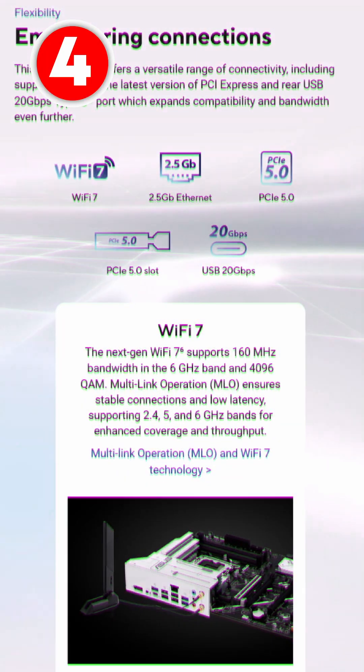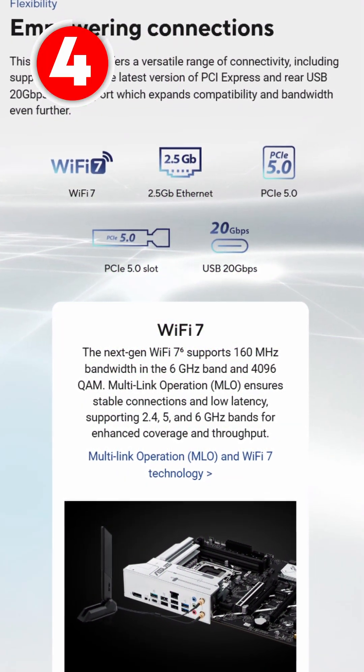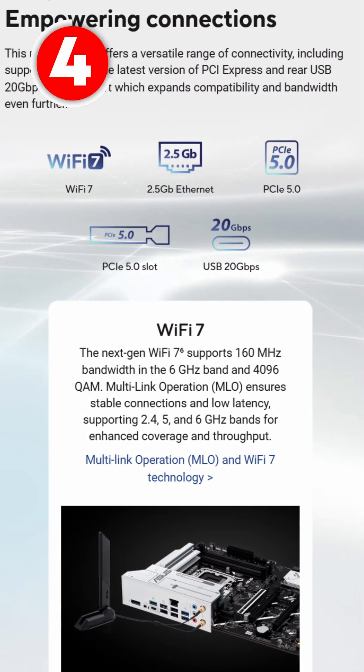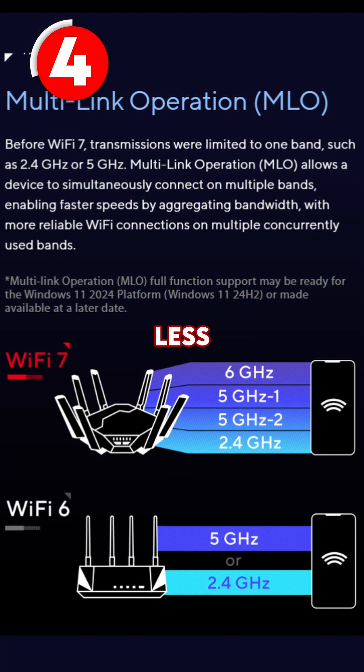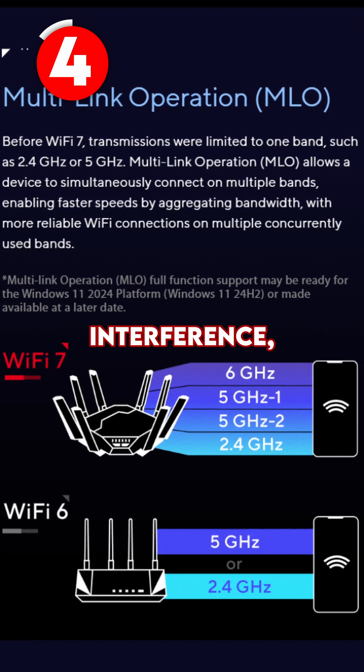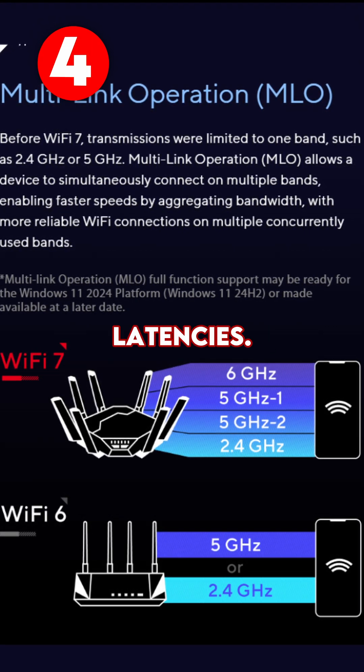The fourth is to utilize something like the Wi-Fi channel switch feature on the Asus lineup of Z890 motherboards. Through Armoury Crate, this is going to work with your compatible Asus router to find a clear, less congested channel to help reduce interference, increase speeds, and reduce latencies.